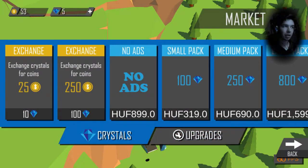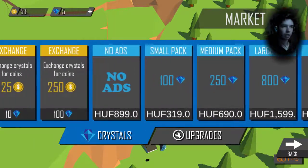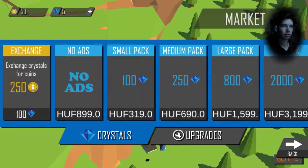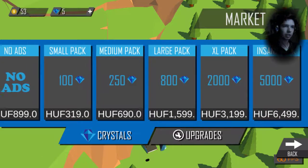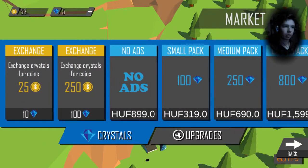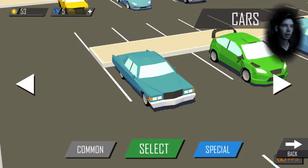You can buy crystals or you can exchange crystals to in-game money. You can buy crystal packs — it's like one euro, two and a half, I don't know the exact exchange. But actually you can get crystals by doing quests and watching ads, and also you can get money by watching ads. For example, if I would watch this ad, I will get 50 coins that I can spend on buying cars.